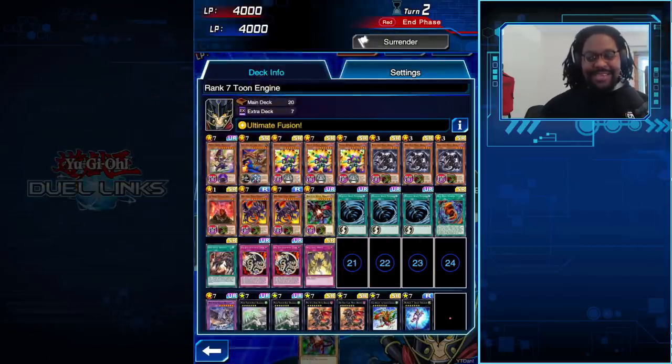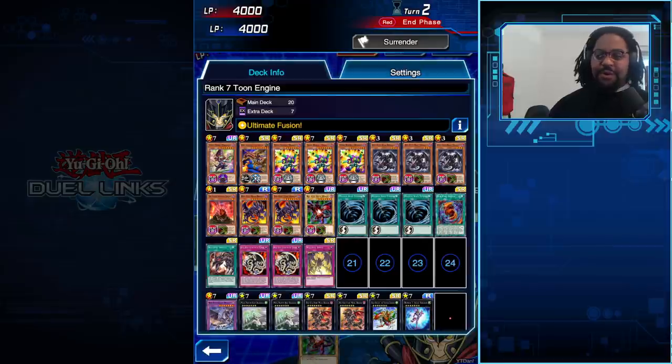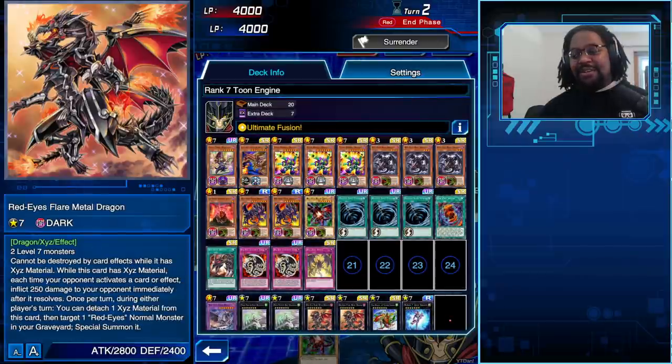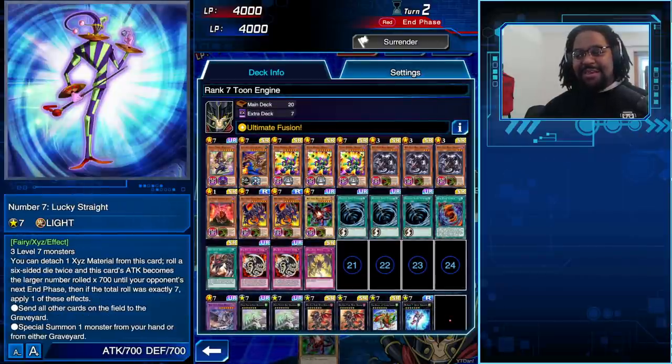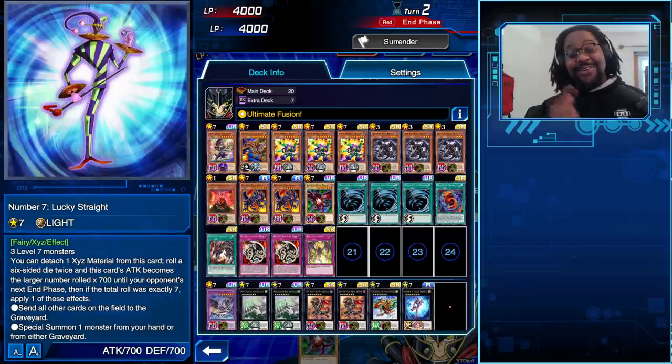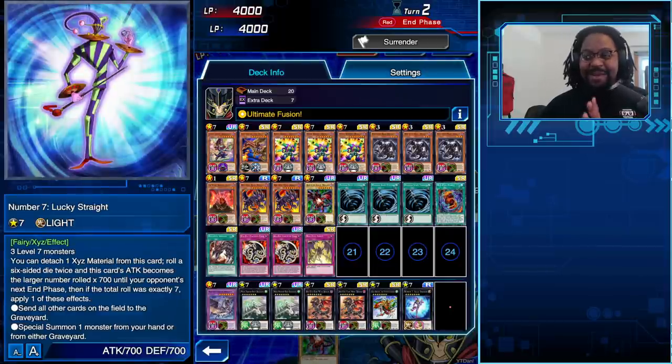We got a spicy deck list here because I know it's a lot of new cards you haven't seen before, but if you checked out the stream last week you saw me building this deck utilizing this card right here — Number 7: Lucky Straight. Definitely a boss monster, a win-more card, and not necessarily something you need for this deck, but Lucky Straight can break games. I will show you that in this video.